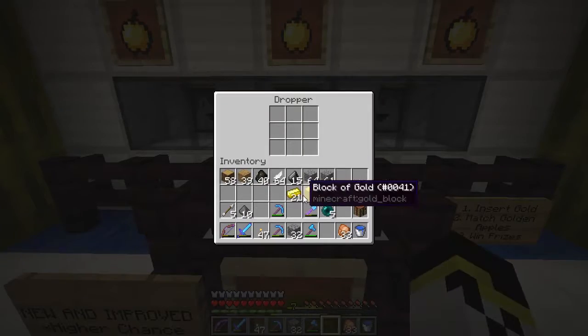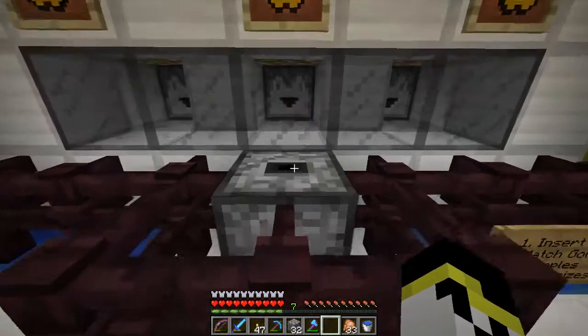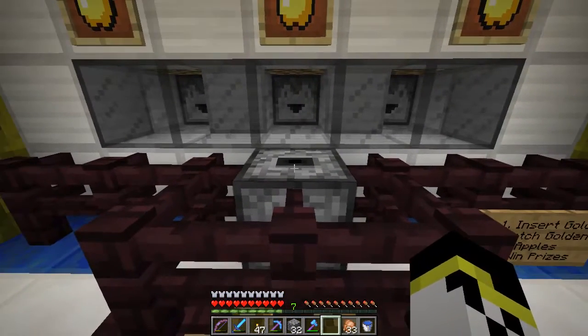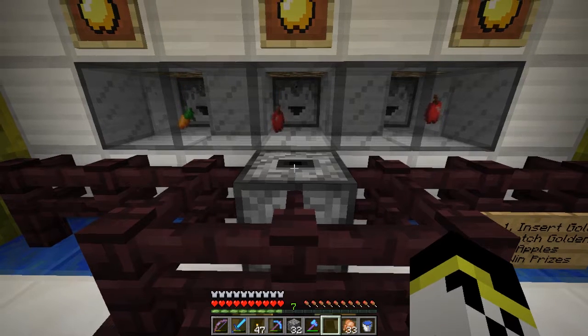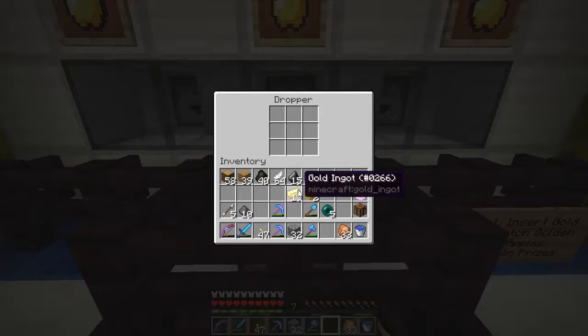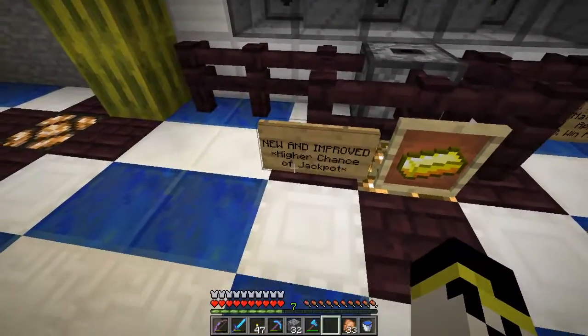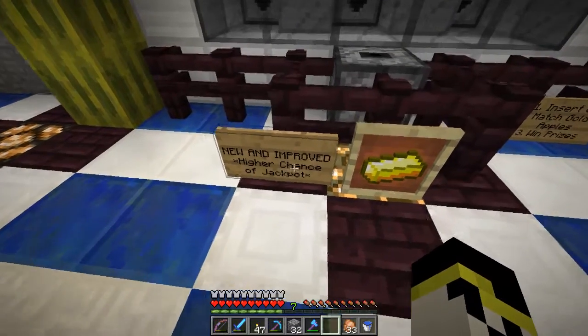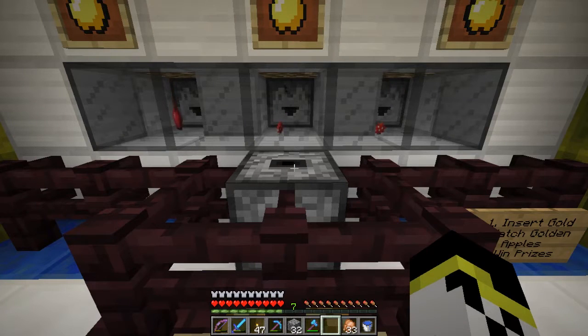So let's give it a try. One in — let's see what we get. Potatoes, carrots — fresh veggies are no good here. Let's see what we get. Two apples and a carrot. I thought we had new and improved higher chance of jackpot. What's going on here?